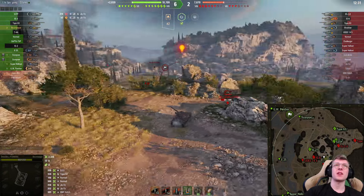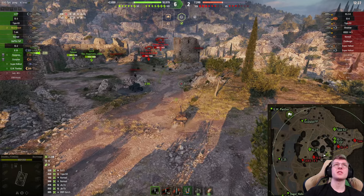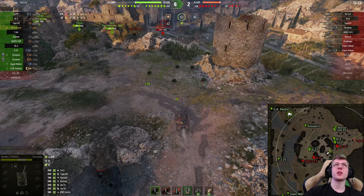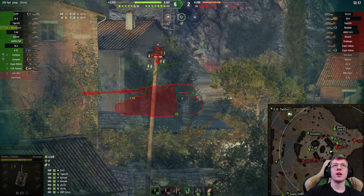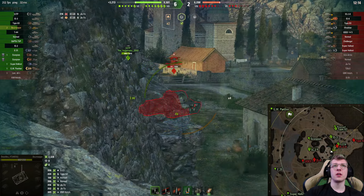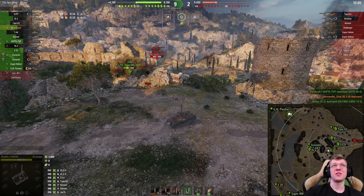We got spotted, which is rather unfortunate. I'm going to see if we can get some shells into the Type 63 — that's some free damage we can go for. There you go — we can just bonk the IS-3. One shell into his vehicle, two shells: 741 damage dealt. We back up. We're up to 3,000 damage now.